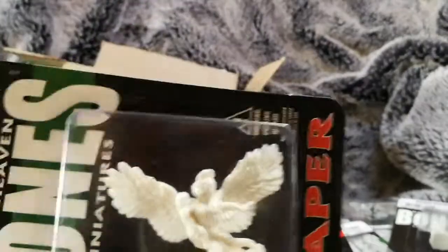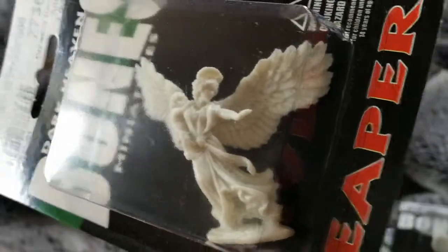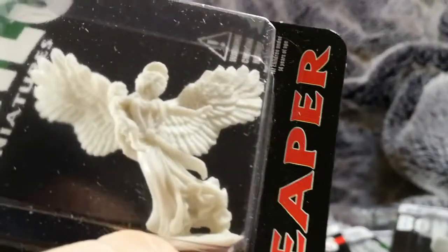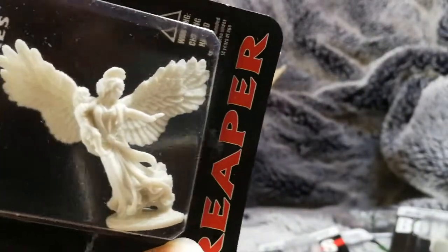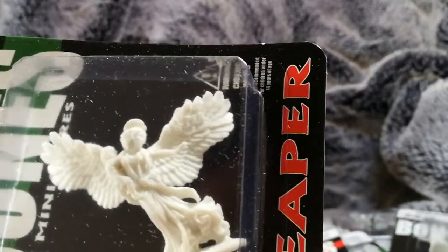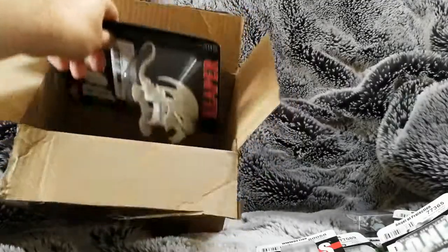Next up, back to Dark Heaven — we've got an Angel of Protection, a winged angel with a halo holding a cherub. Again quite good. Could use it as some kind of mystical force that comes down in a D&D campaign, anything like that. Really cool, great figure.